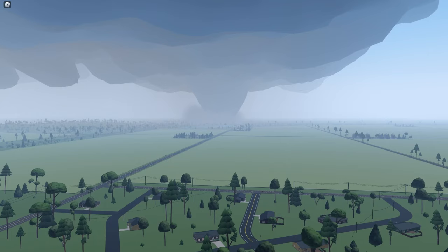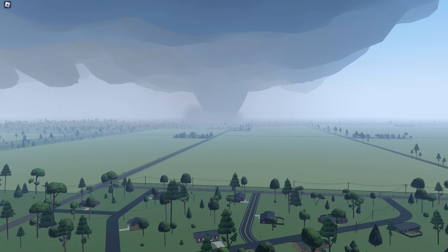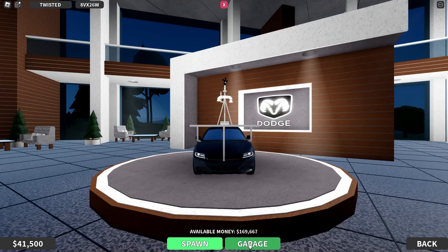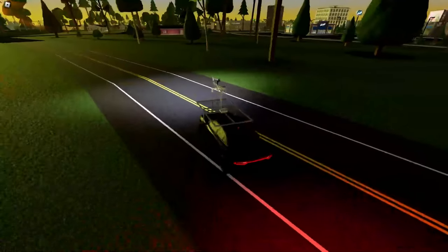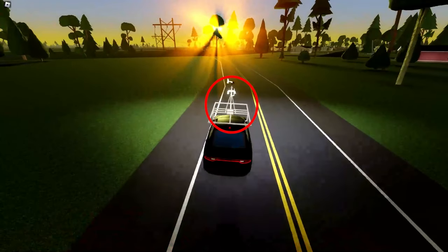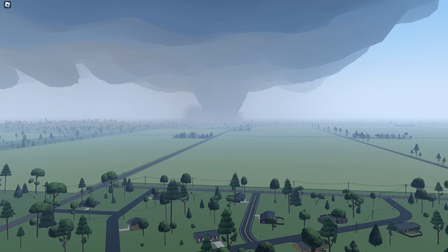And now, what mesonets and lift kits are — these are upgrades to your cars. To do this, head to the dealership, click on your car, click Garage, and purchase the one you want. Mesonets are devices on your car that read the wind speeds of where you are. This allows you to know if you're about to be lofted by a tornado. It is also a method of making money, which we'll get to soon.